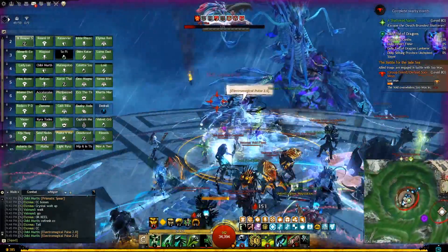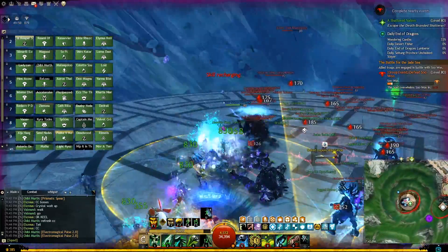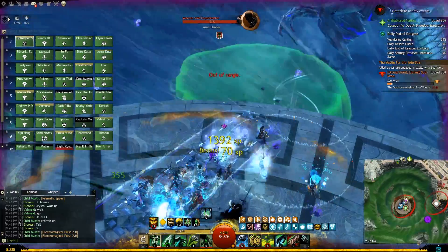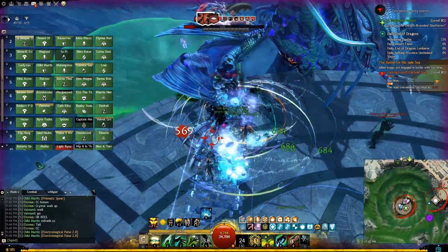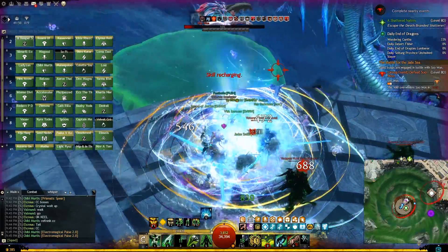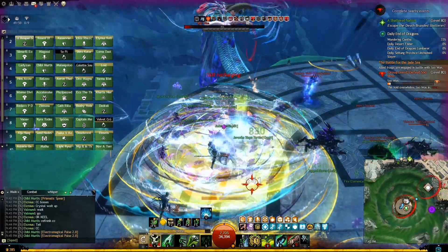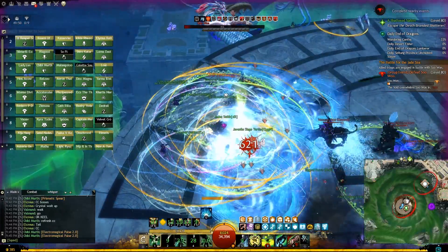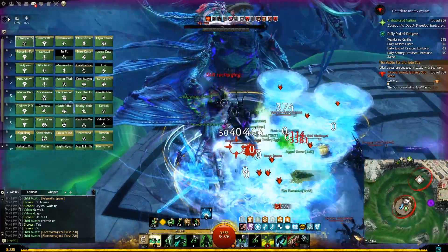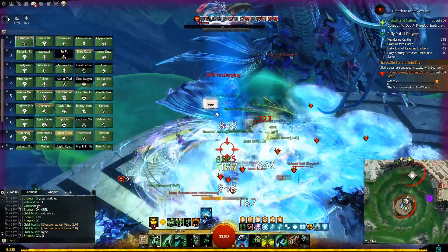Starting from 20% the boss is enraged and her attacks hit very hard, so dodge as many as you can. There will also be significantly more CCs and thorn heart mobs on the platform. Do not stop hitting the tail or boss body to focus on thorn hearts — instead, cleave them as you move back and forth between the tail and the body.